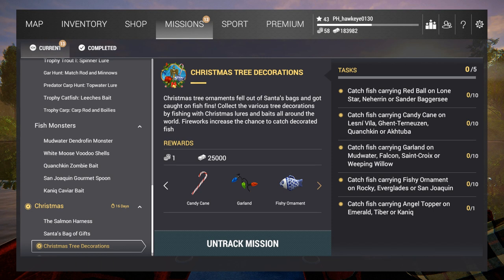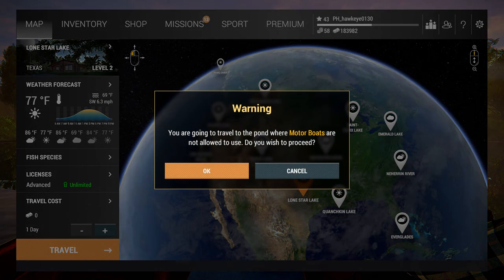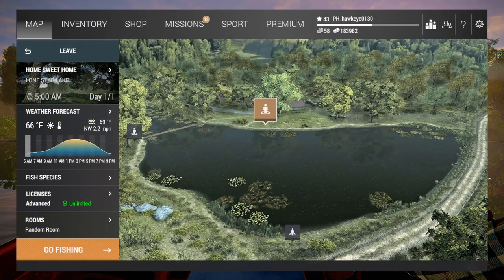Won't be able to do all this in one episode, that's for certain. But I think what we'll do is go ahead and start off and see if we can't get those red ball ornaments. Let's go ahead and get to the map and go to Lone Star. Can't use motorboats - oh, I know that. So we're going to have to figure out what it is that we need to do here to catch these guys.